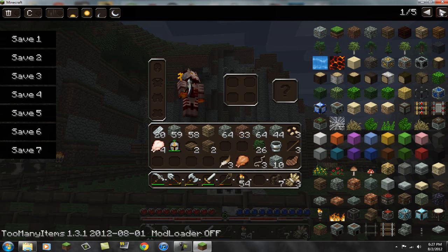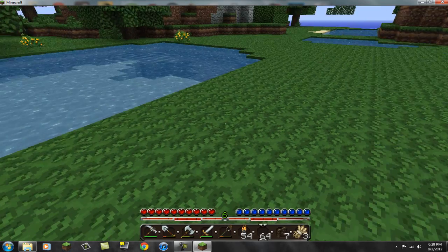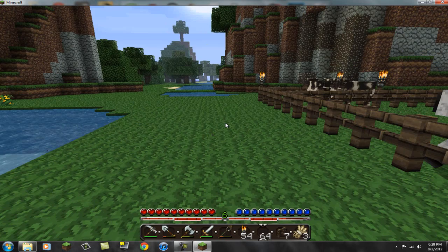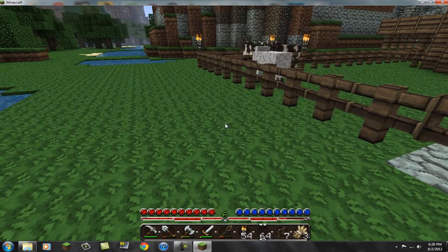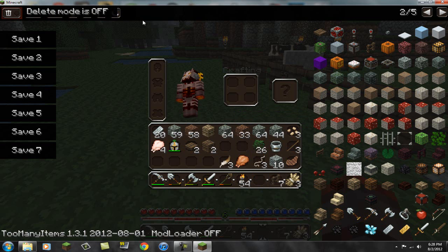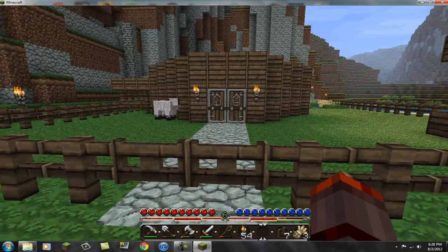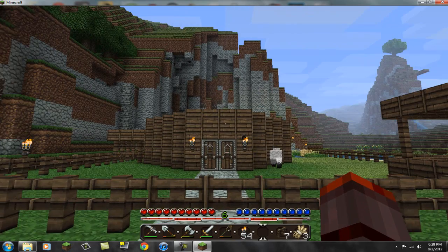I think the trip wires are going to be invisible — yeah, they're right there. I don't know how to use them, but it's just the texture pack so trip wires won't be visible. I got this little delete button up here, and to get rid of it you just press zero again.